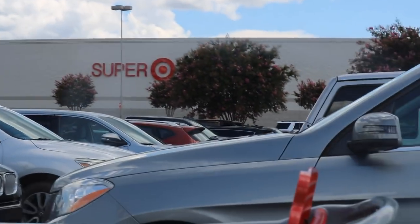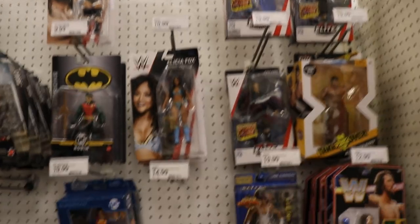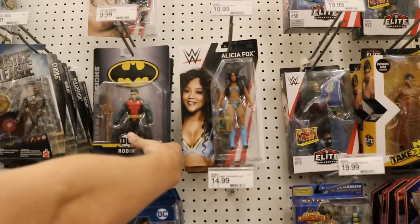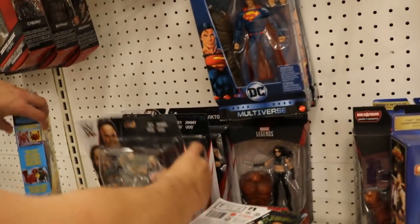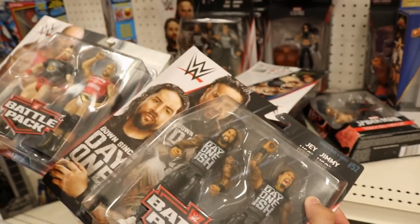Alright guys, here we are. We got Elite 58 Mickey James in the house, a little Sheamus action, got the new Elite Superman, new basic Robin. We got Rusev, Eddie Guerrero — and oh, we got the new battle pack Usos! Haven't seen these at retail yet, so these look nice. I may actually get these, I don't know.